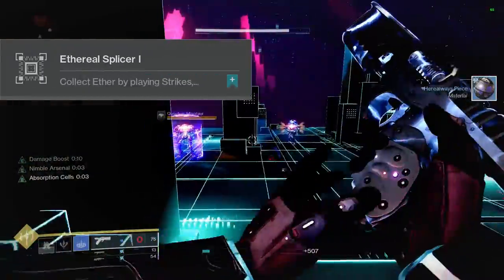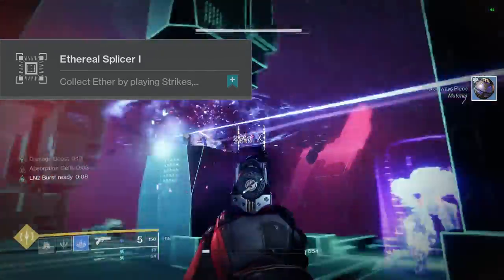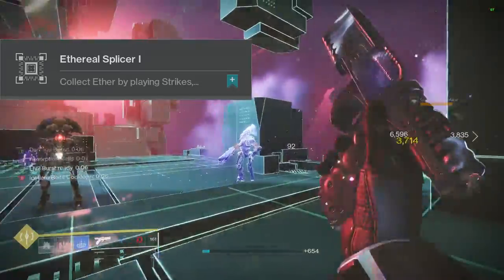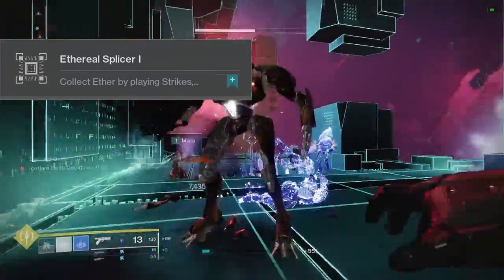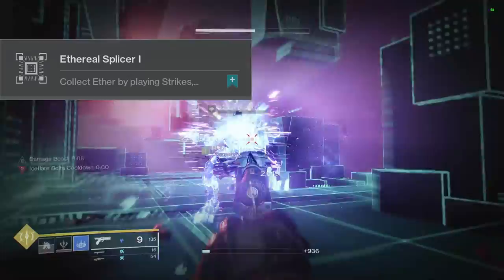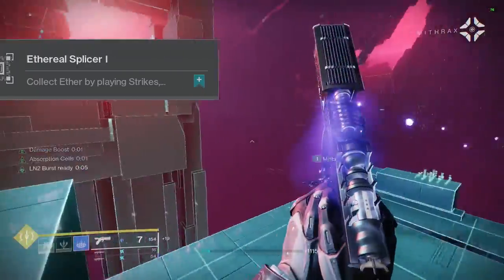At number 3 we have Aetheral Splicer 1. Collect Aether by playing Strikes, Gambit, Crucible, Public Events, and more. I can't confirm this yet because I've yet to get the Seasonal Artifact, which is the glove. But I'm assuming this is like hammer charges — so Aether is going to be the thing we use to charge our glove this season, is my presumption.